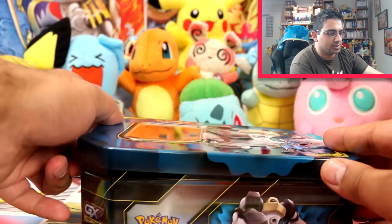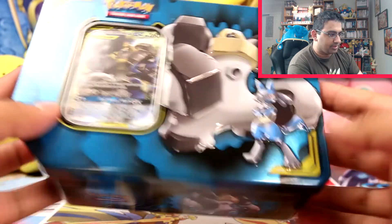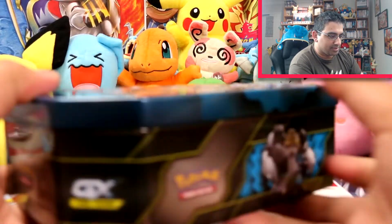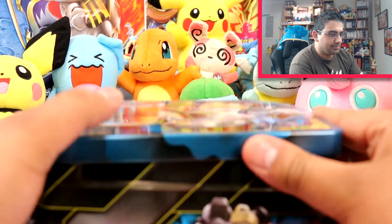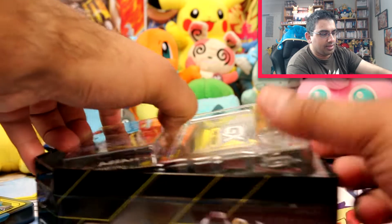I'll just give you guys a closer look right here as well. This looks really nice. I think this is my favourite tin of the Power Partnership tins — it just looks cool. And we've got some really nice artwork here for the promo card, which is exclusive to this tin.